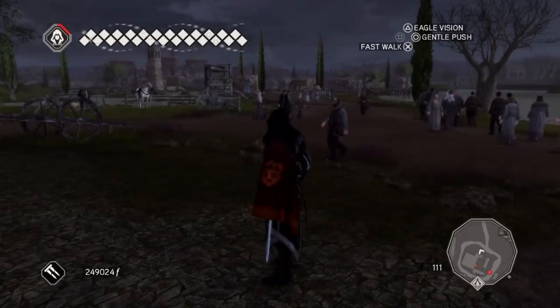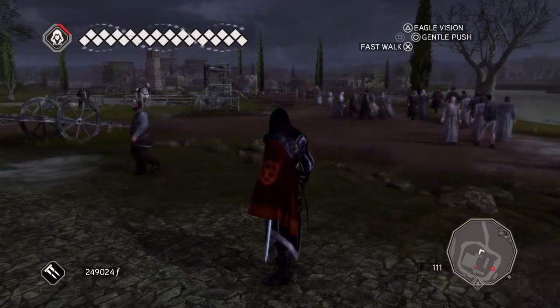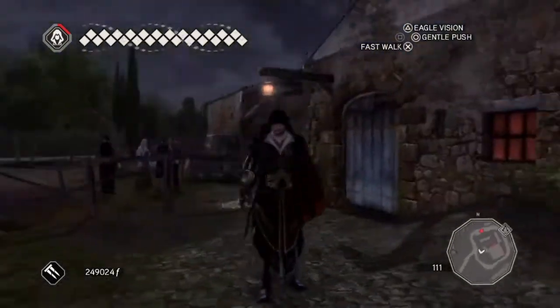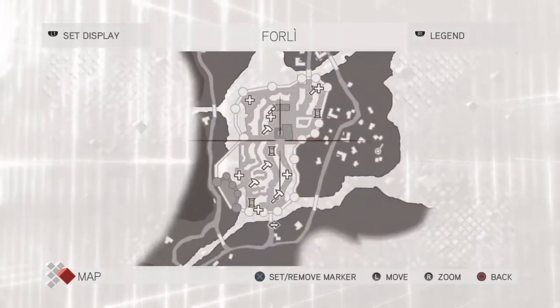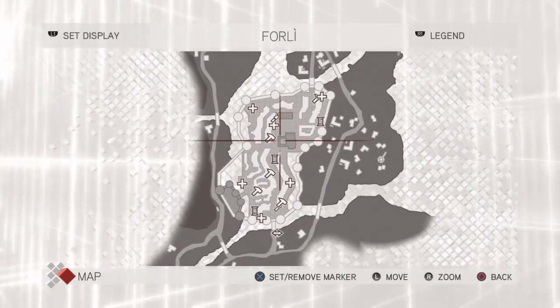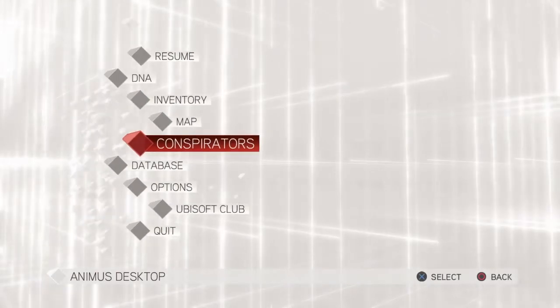Hi everybody and welcome back to my 100% walkthrough of Assassin's Creed 2. On this video we are going to be completing the 8th glyph of the truth. We find this still in Forley, and we're going all the way down here into this building — the building where we got all the assassination contracts from.